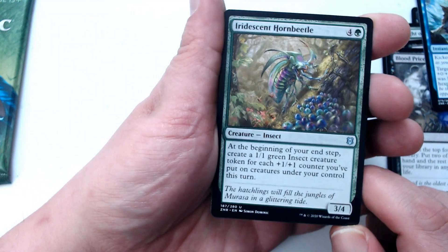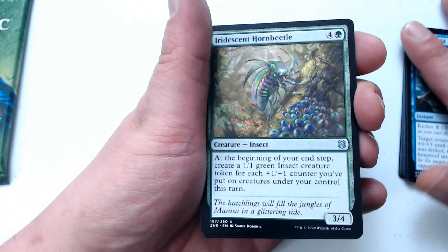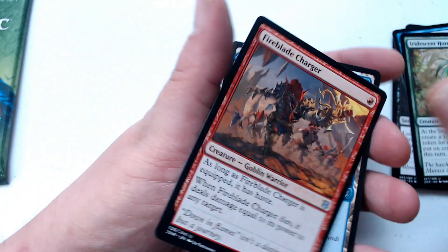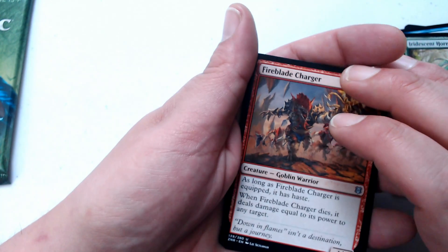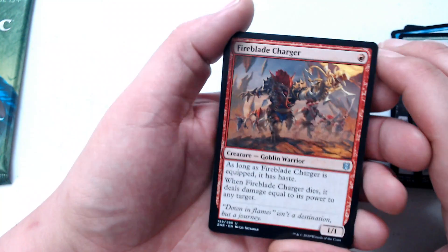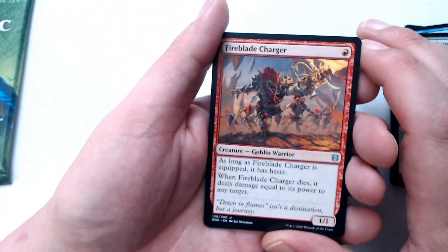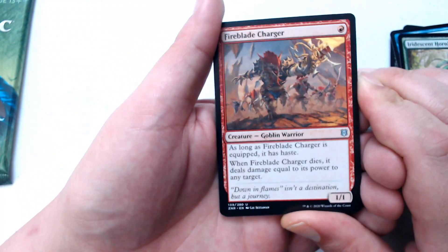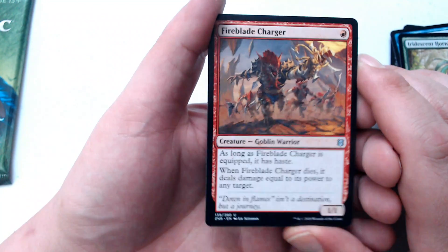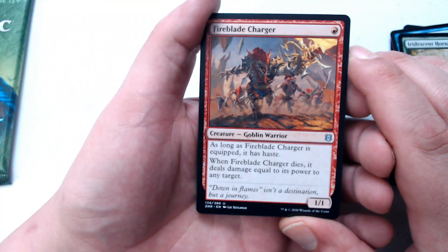You've put on creatures under your control this turn. If only somebody had a Hydra deck that put a bunch, a ton of one, one counters. My girlfriend's already saying no — I'm talking about Casey. Casey's got a Hydra deck. I beat it with my Mutate deck. Remember when the show was about magic cards? Me too. It was magic. Anyway.